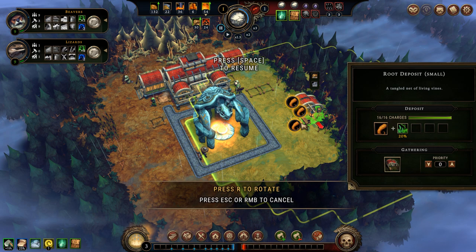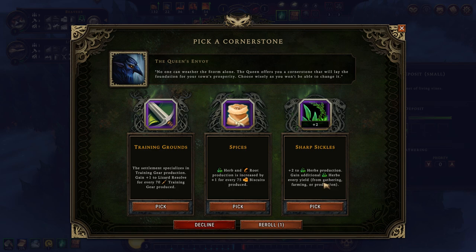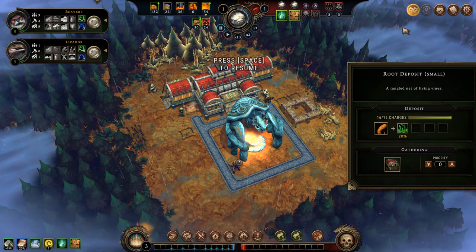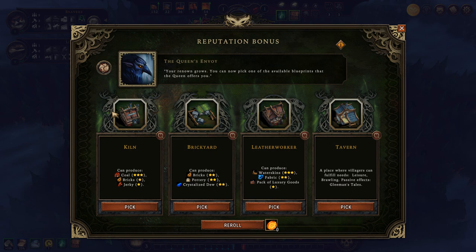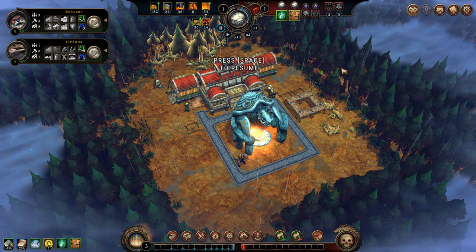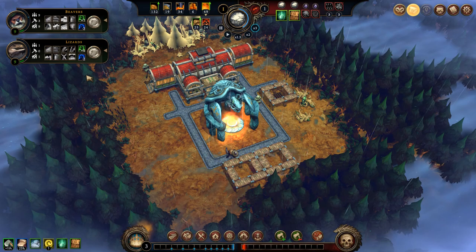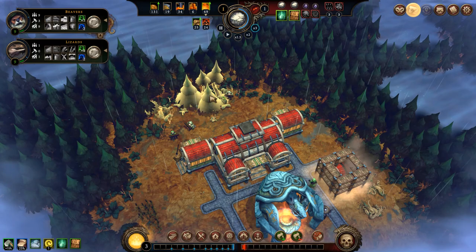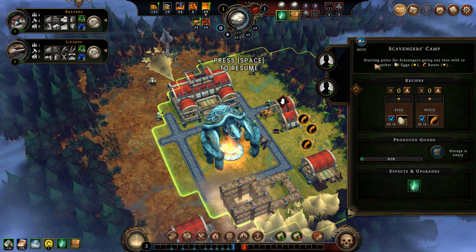The scavenger's camp is going to scavenge us some roots and might also find us some herbs. From gathering, farming or production, herbs would get a plus two increase — but it is a questionable thing since I don't even have the building that could produce them at my first choice. I'm going to let the time roll, let them build this scavenger's camp. I also want to start building shelters for them to have a place to live — I'll put one here and one here. For 10 villagers, I'm going to need four shelters.